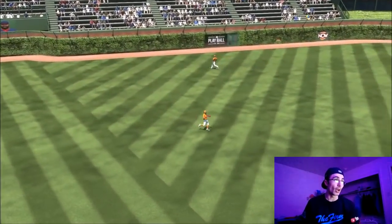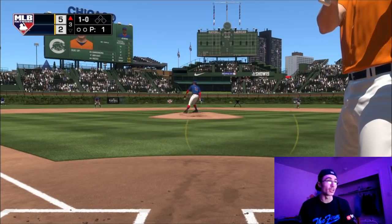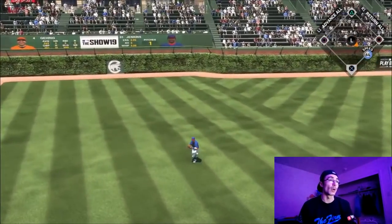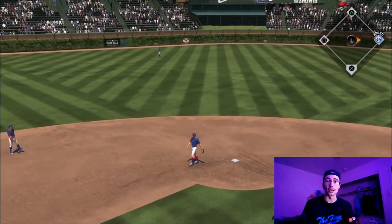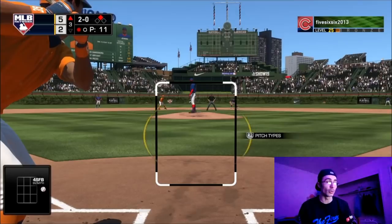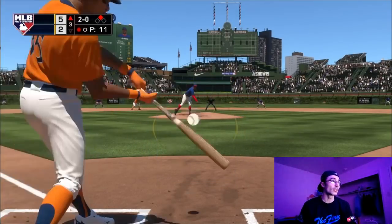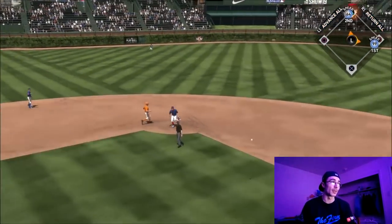If I notice the opponent is struggling with the inside cutter, I'm going to keep going to it with Walker Buehler. If he starts to sit on that pitch, I'll start to go to the outside half instead — as Lou Gehrig goes the other way with the fastball. It's really tough to pitch in this game because once you start to figure out hitting, people are going to be hitting in the 400s.